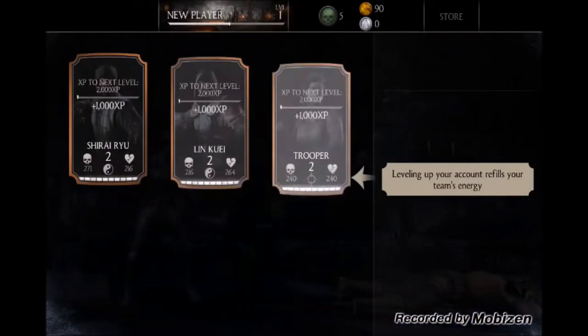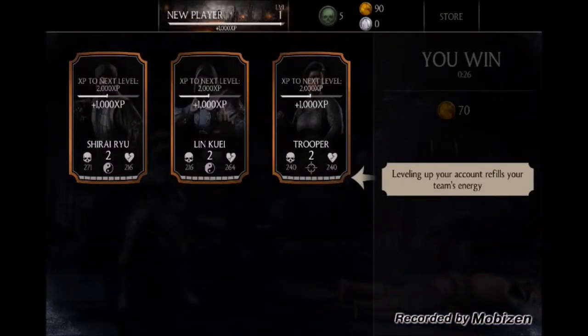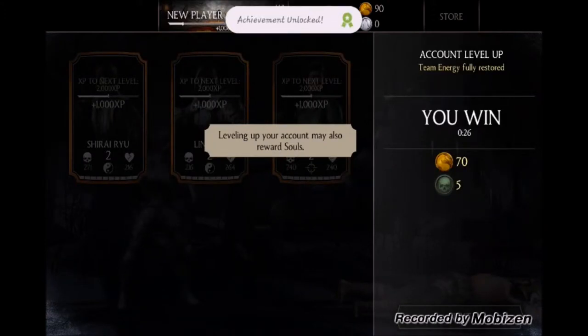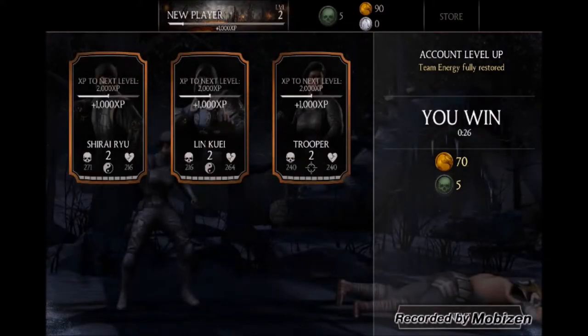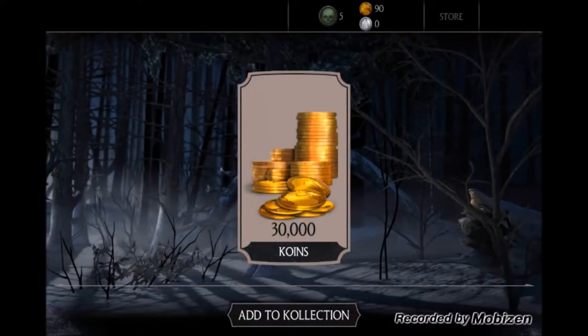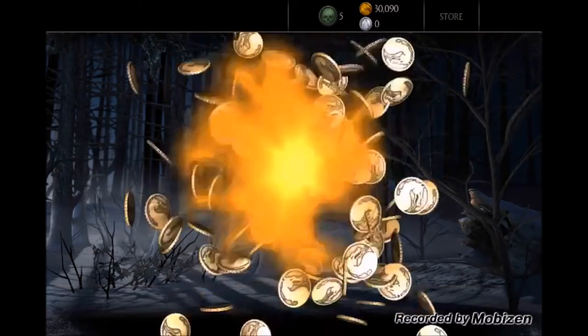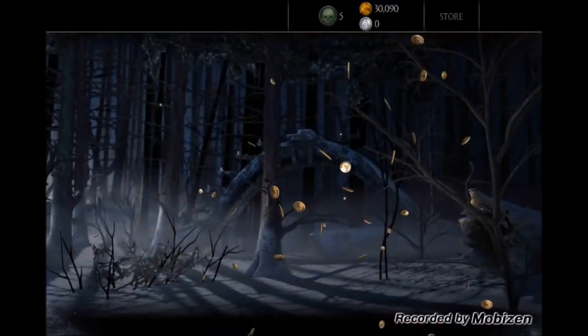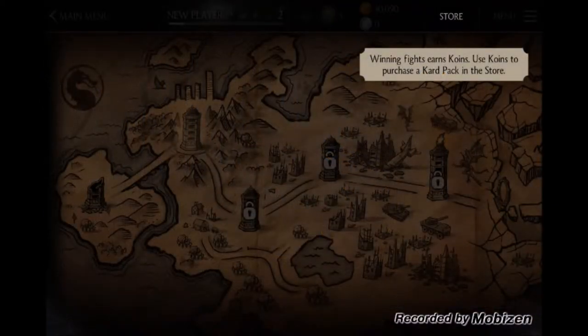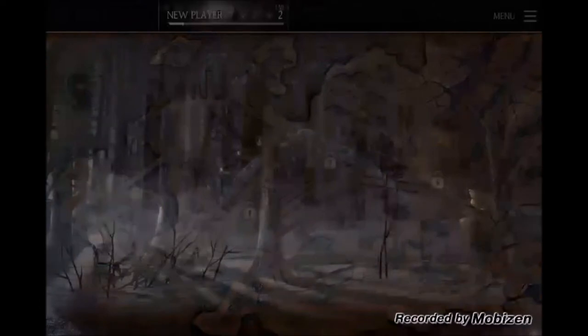Leveling up your account refills your team's energy. Leveling up may also reward souls. We got another achievement! We earned 30,000 coins — that's probably a lot. Winning fights earns coins; use coins to purchase card packs in the store.